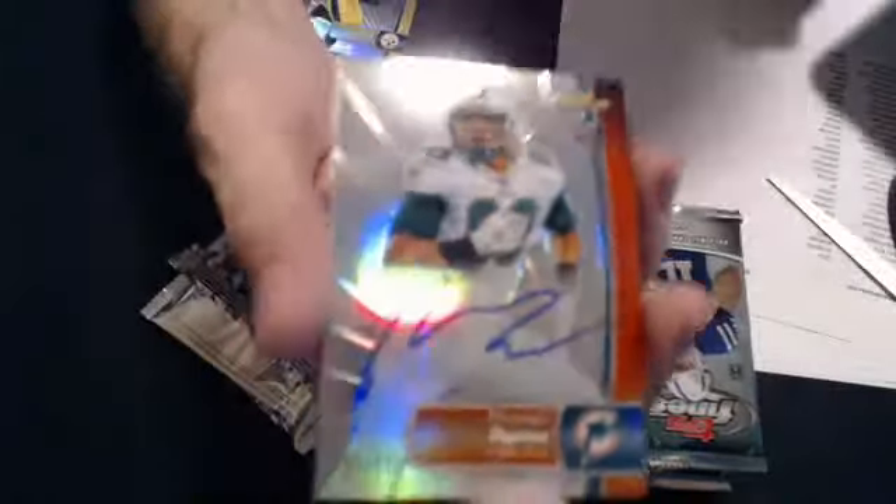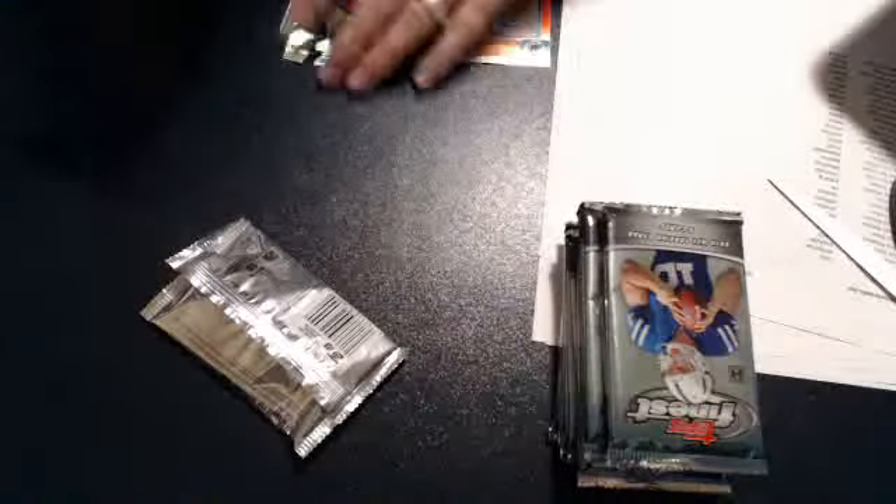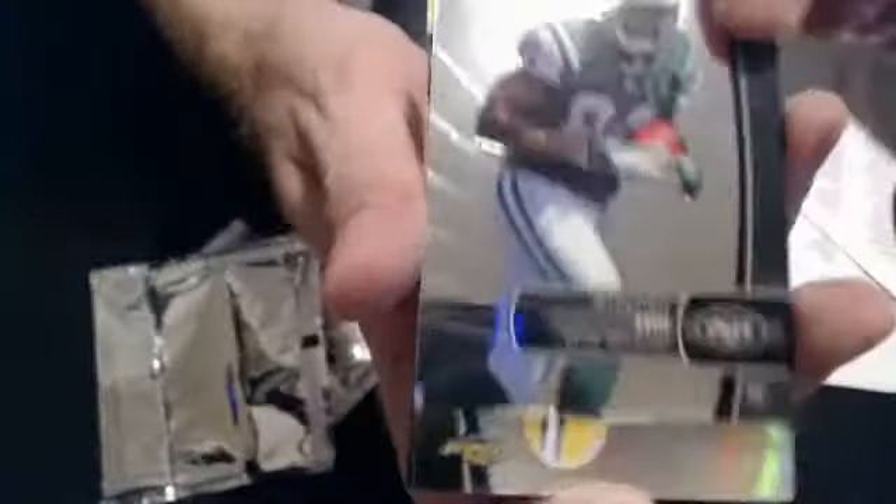We only have one box left from this case after this one — about time it came. Got a couple of base there at the end. Got an extra hit in this box — very cool. We have a Stephen Hill rookie and a refractor of Jermichael Finley.